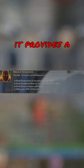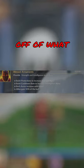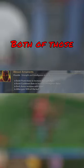Blessed Armaments provides a Strength and Intelligence buff in an aura around Ares based off of what you build. If you want to increase the Strength aura, build Protections. If you want to increase your Intelligence aura, build Cooldown. Both those auras are increased with each level that Ares gains, and 50% of the buff is applied to allies.